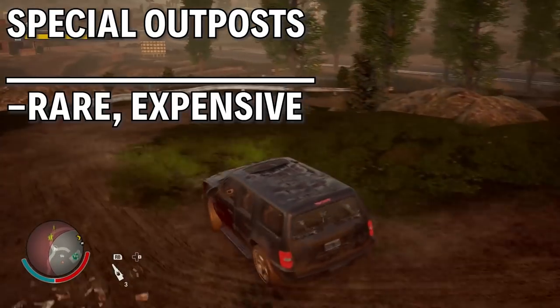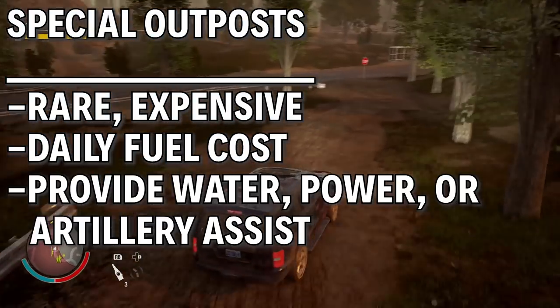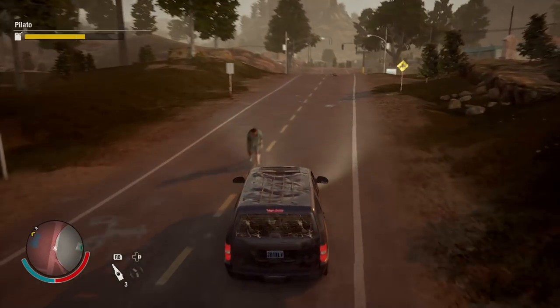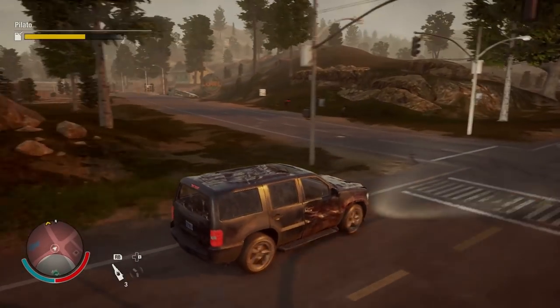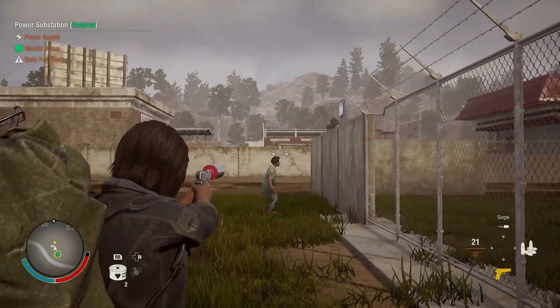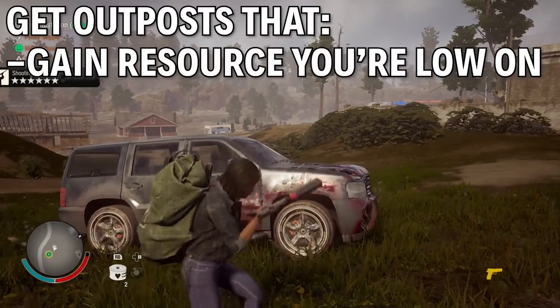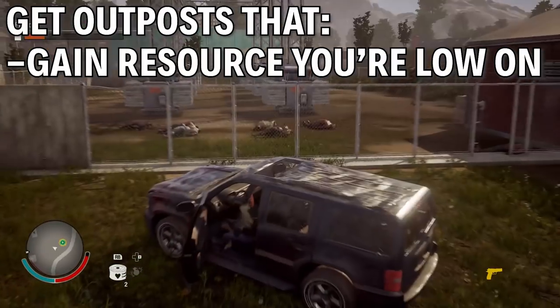There's also special outposts, which are rarer, cost a lot of influence and in some cases have a daily fuel requirement. So how should you go about getting an outpost? I've read some people say you should just amass as much influence as possible and buy up the special outposts first, but that seems kind of wasteful to me. They're not really necessary until you get a stable community going.